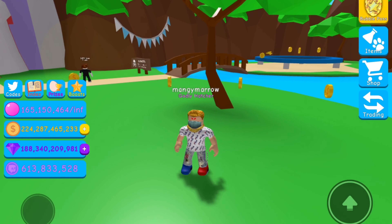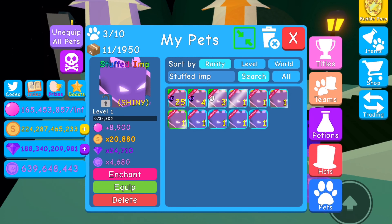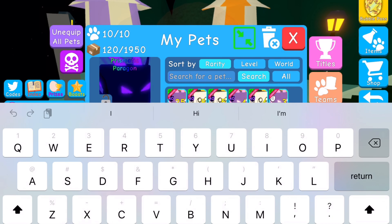So I pulled four normal stuffed amps, and then I pulled one, two, three, four, five, six, seven — I pulled seven shiny ones. That's how many tier ones I pulled. Now let's go to the tier twos.